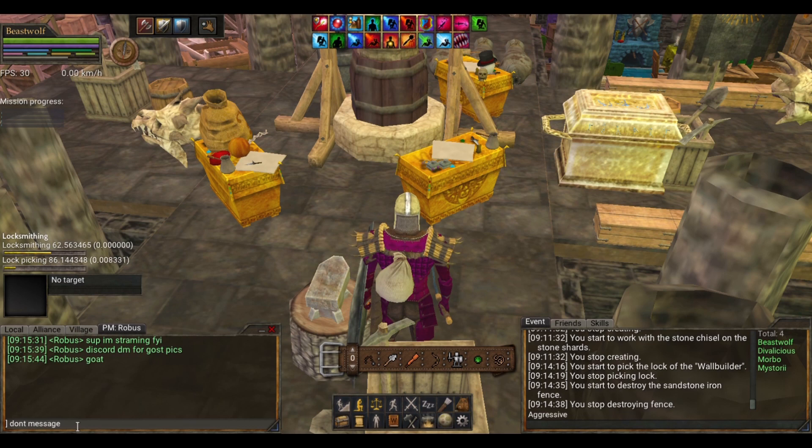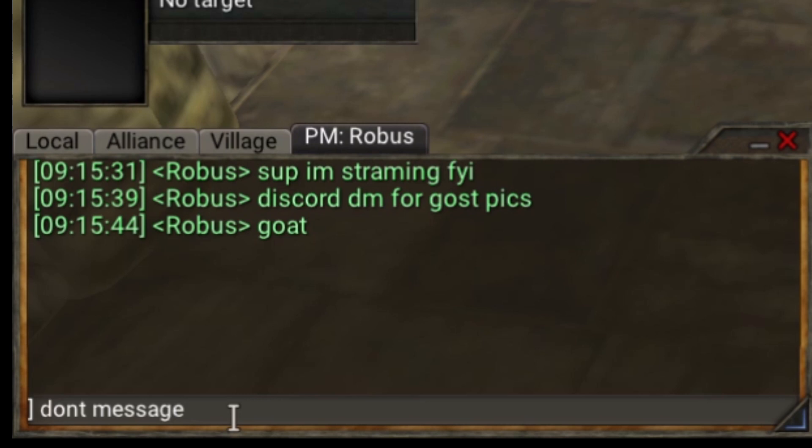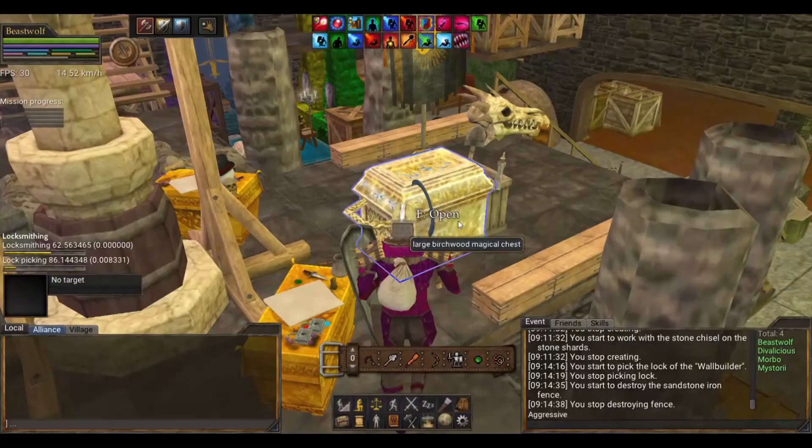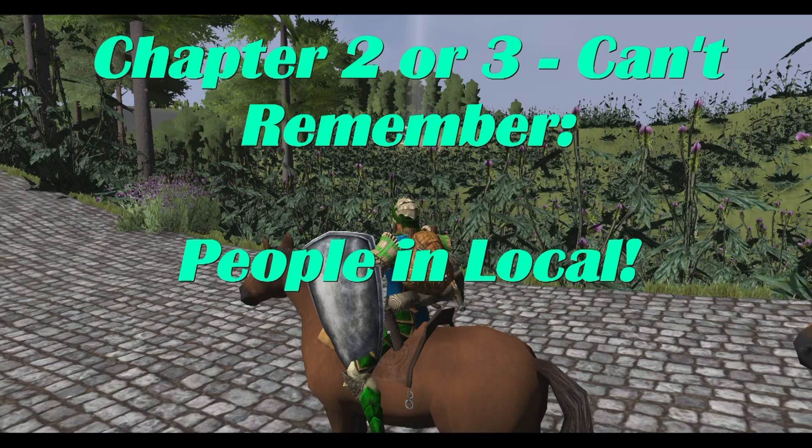Sometimes you'll have people try to message you. Don't worry, don't be afraid. Take a small break from your bricks and just type out this message. And you're done. Now you close it, and you go back to making bricks.